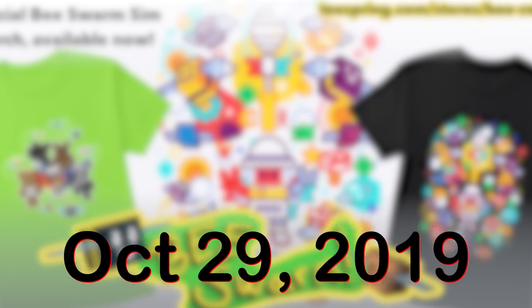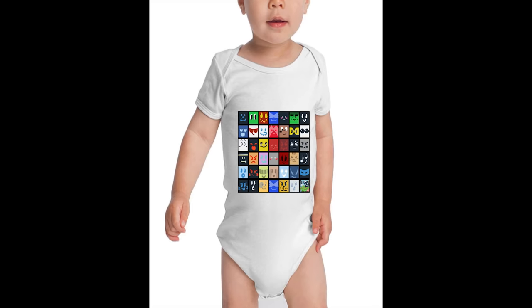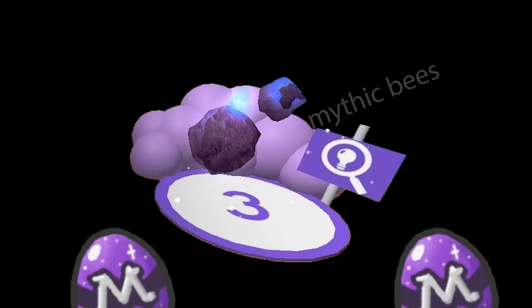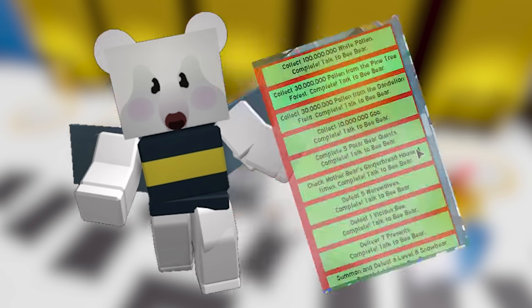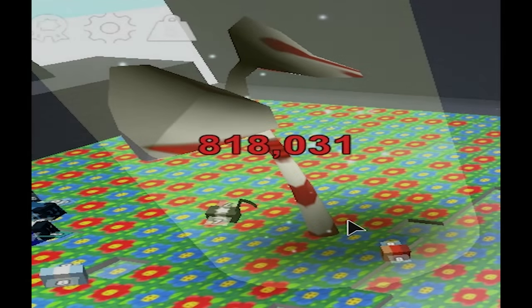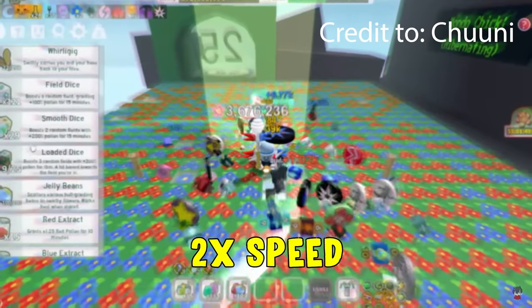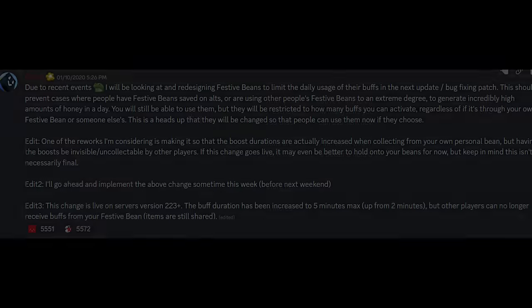It's October 29th and the first ever Bee Swarm Simulator merch just dropped — now you can show off your love of Bee Swarm at school. Bee'smas arrived with a whole new rarity. Everyone got new questlines and you can get a new cute bear as you progress. However, people suddenly started making trillions because the festive bees were absolutely broken — people were sharing them and it was getting out of hand. But thankfully Onett nerfed it quickly.